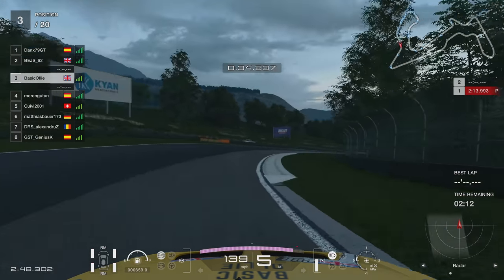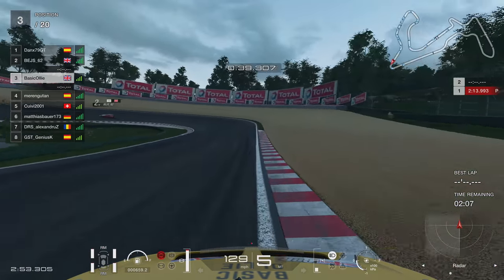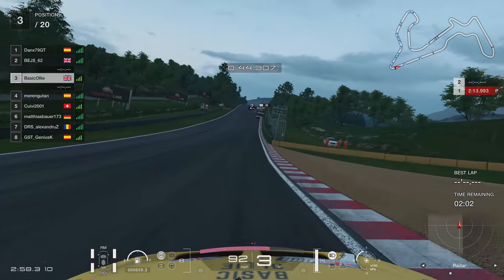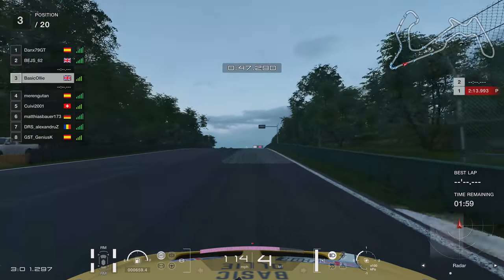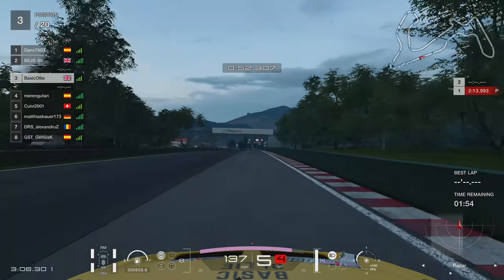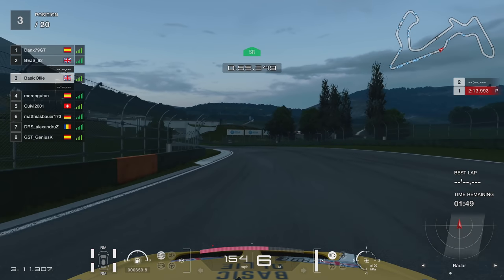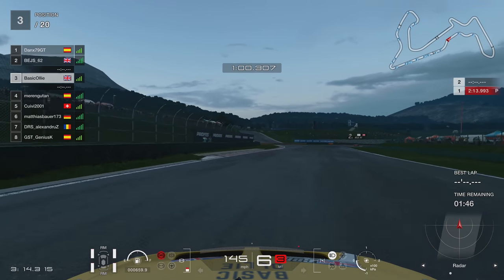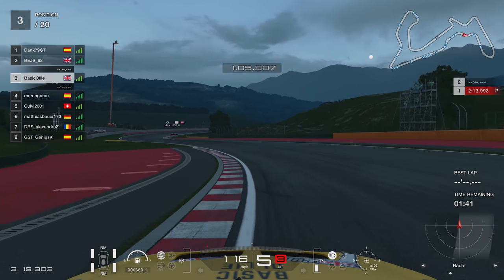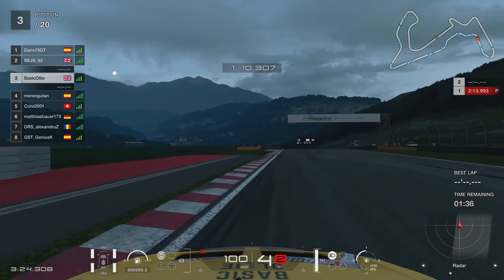We are at Maggiore once more, a very popular track on this game. I absolutely love the track — it's fantastic, especially this corner here. The camber, just the swinging going into the corner. I don't think there's any other racetrack that really has that kind of effect when you go up and down. It's a brilliant track, but we're reversed this time — going anti-clockwise as opposed to clockwise.